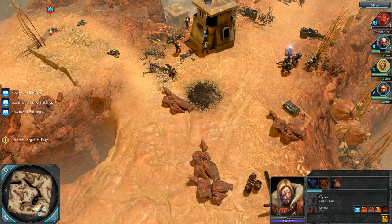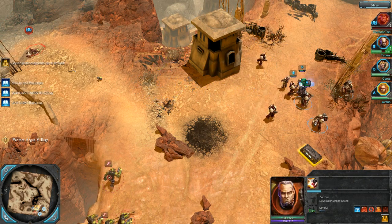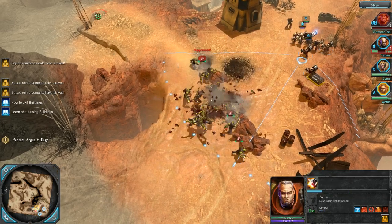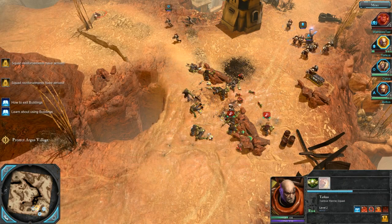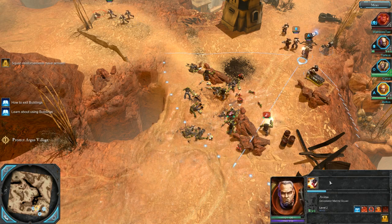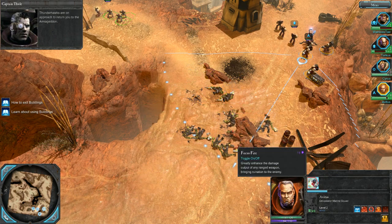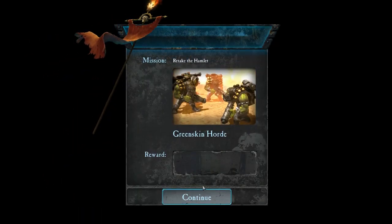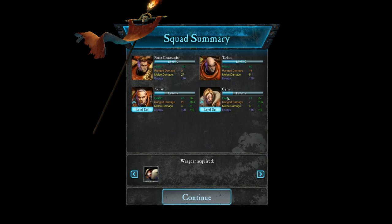Poor Cyrus — he's lost all of his buddies. My heavy weapons guy also has a mode you can toggle to greatly enhance damage output. Thunder Hawks are on approach — bring ruination to the enemy. Two of my guys leveled up, which is great, and I got a new piece of armor: improved power armor.